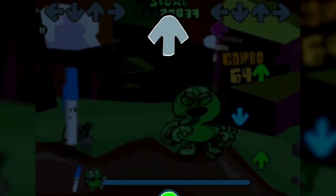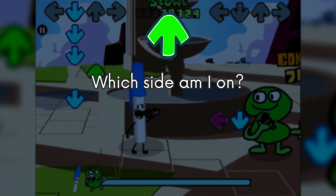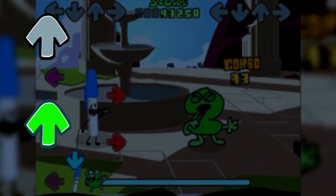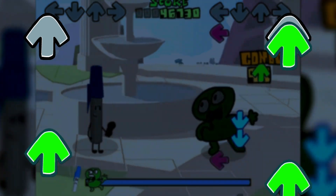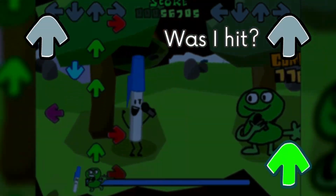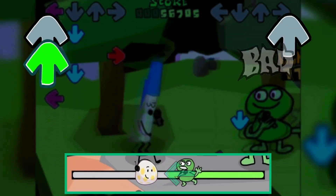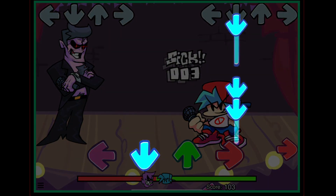When notes complete their translation to the gray arrows, the game checks which side the note is on. If it's on the left side, it just disappears as if on autoplay. If it's on the right side, after a short delay the game checks if the note has been hit. If it hasn't been hit, it deducts health from the player and plays a missing sound.